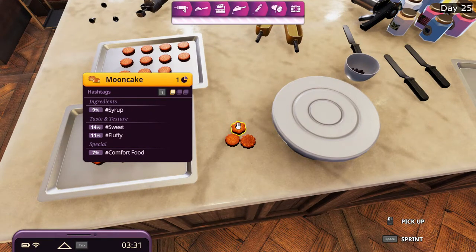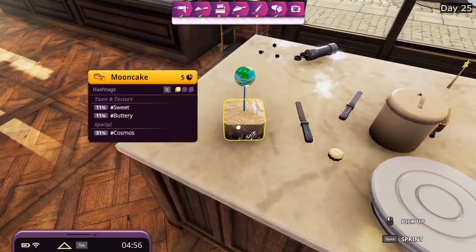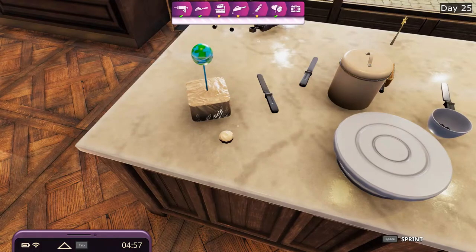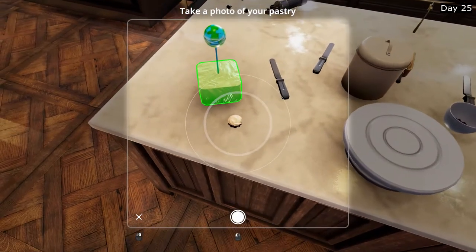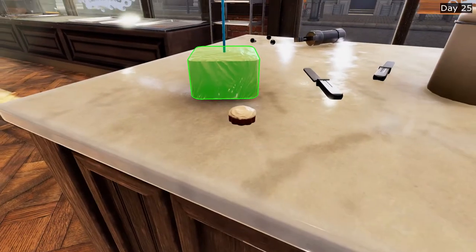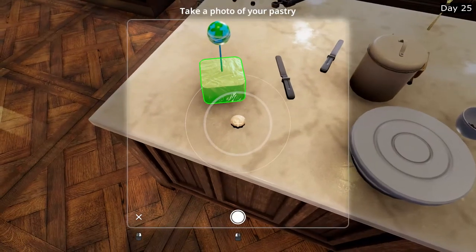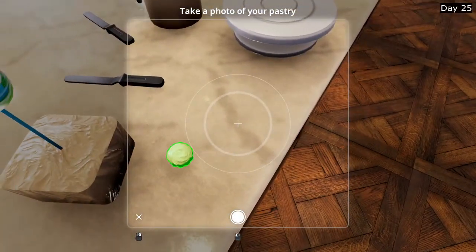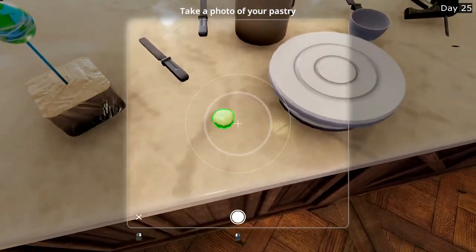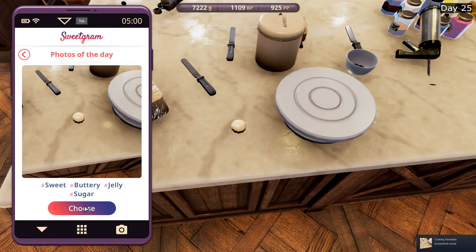Lotus paste, red bean paste, for example, and sometimes with salted egg yolks. For this one it will have cosmos, but we're going to take a picture of this with that behind. It glitched out — I was panicking there for a moment. I guess we cannot take a picture of that, so we'll take a picture of this instead. This is what we will be submitting: buttery, jelly, and sweet.